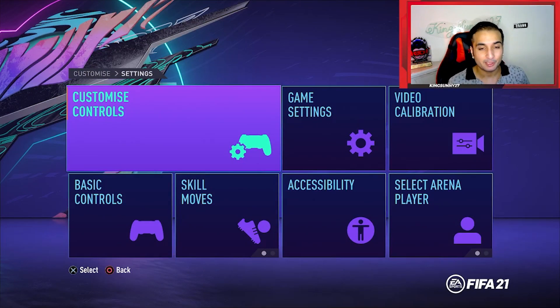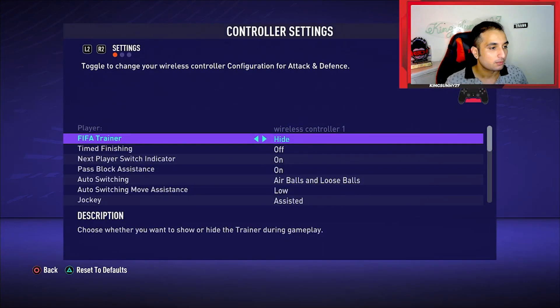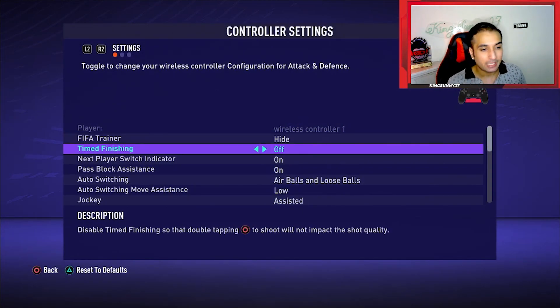Hi guys, it's King Sunny here, back with another video. Today I will show you my controller settings which will help you get more wins. FIFA trainer is of course high. Time finishing is off, just because the risk-to-reward ratio is very low — the risk is high and the reward is low.